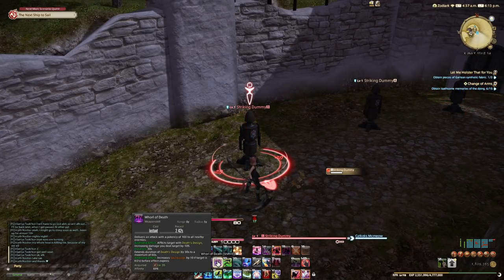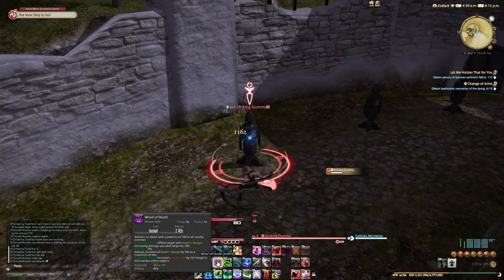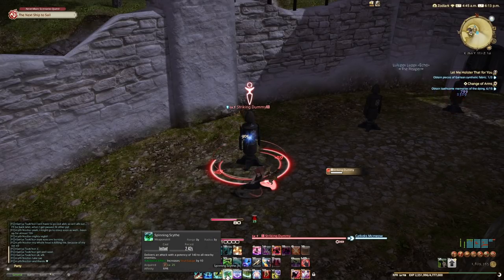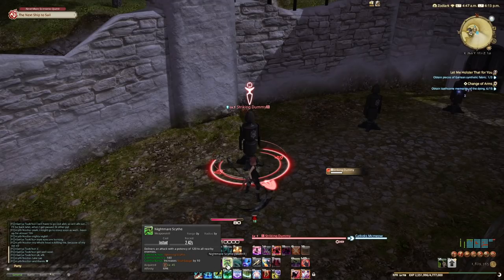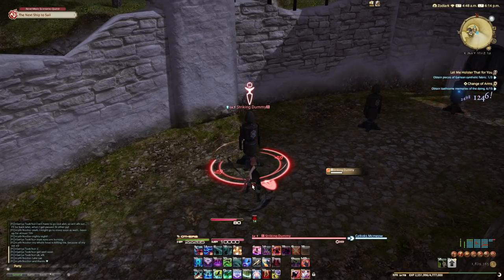The AoE version is a five-radius AoE, and it also afflicts everything you hit with Death's Design at 100 potency. Whenever those targets die, they each give you 10 Soul Gauge. So this can be a really good way to generate extra Soul Gauge. If you're fighting five targets, you afflict them all with this DoT and they die quickly — that's 50 Soul Gauge very fast off of one button press, which, compared to your regular AoE rotation giving you 10 Soul Gauge per GCD, adds up to quite a lot.